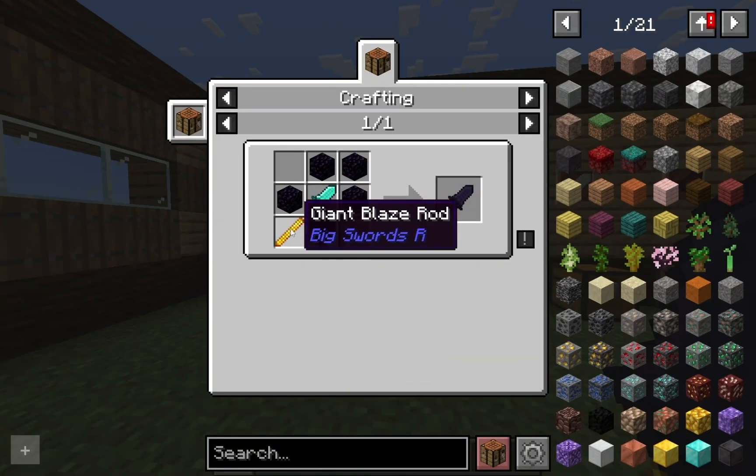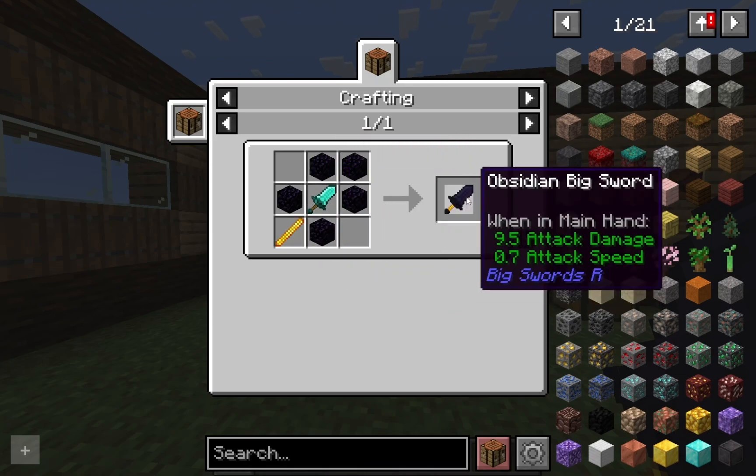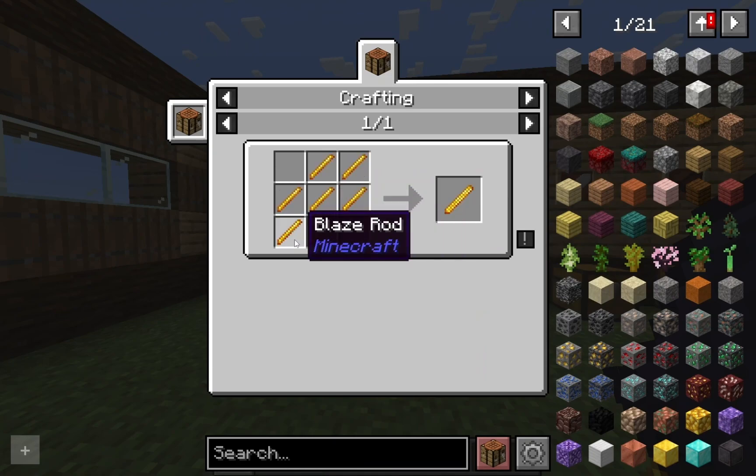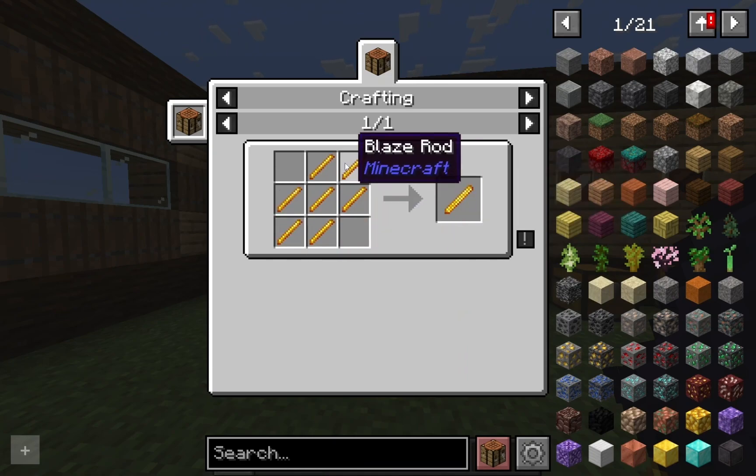Starting with the obsidian sword: to craft it you need a diamond big sword, a giant blaze rod, and five pieces of obsidian surrounding the diamond big sword. These recipes get pretty expensive. A giant blaze rod follows the same concept as the giant stick — a bunch of blaze rods put into this pattern.